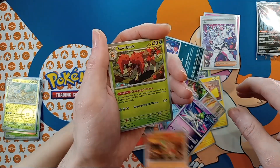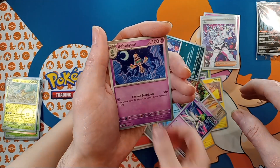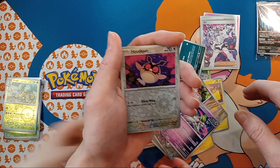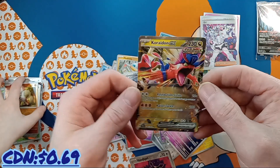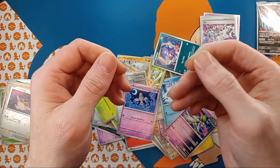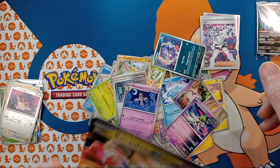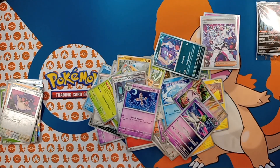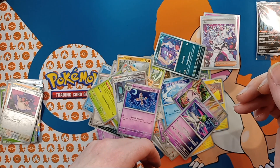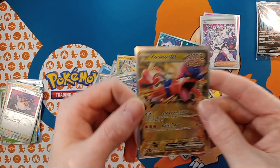Alright, here we go — last pack! No peaky peekies. Here we go! Can I hold it? No, that is — holding the last pack. Mawile, Meditite, Turpinator, Sawsbuck, Bramblegas, Rock Ruff, Hoot Hoot — and the last card is... oh woo! We got a Cradily on EX! Look at the Cradily on EX! Just snatched it out of my hand. That's our first EX!